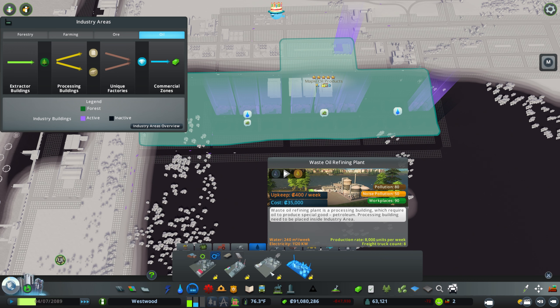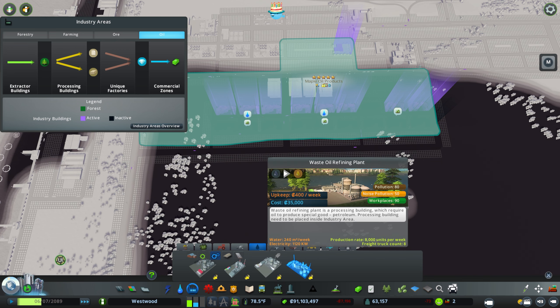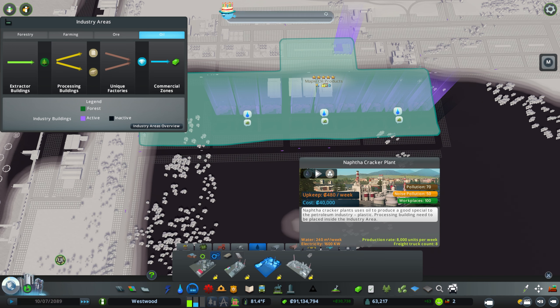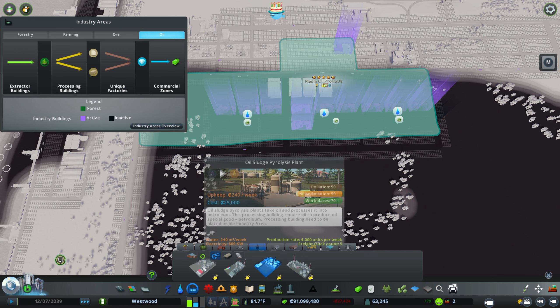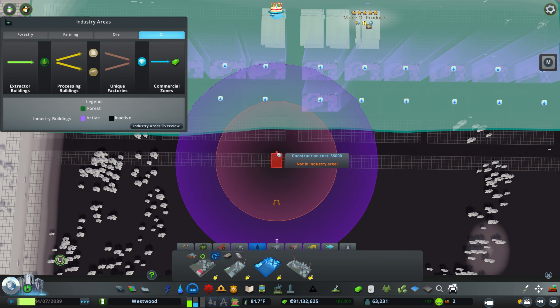So we've got for our petroleum: 8,000 units for $400 a week, or 4,000 for $240 — so $160 more and we get double the rate. Again I think this is the way to go. Huge water difference — 320 versus water. Over here: 1,600 kilowatts versus 1,600 kilowatts, so that's the same electricity consumption. For petroleum: 240 is the same amount of water, and 800 — we will be using more electricity, but that's okay.